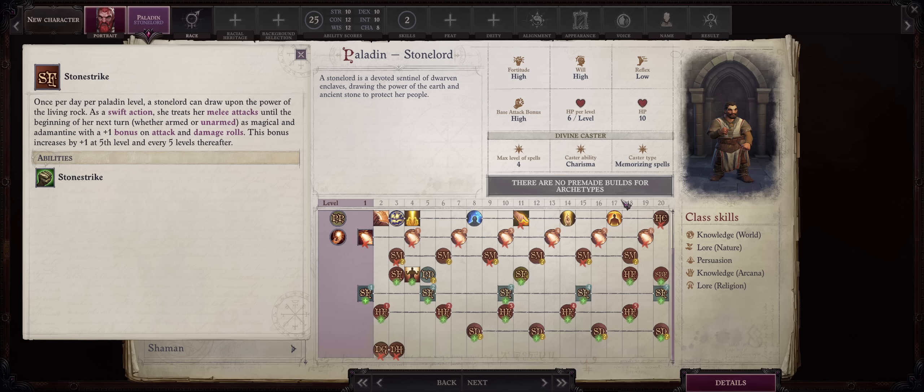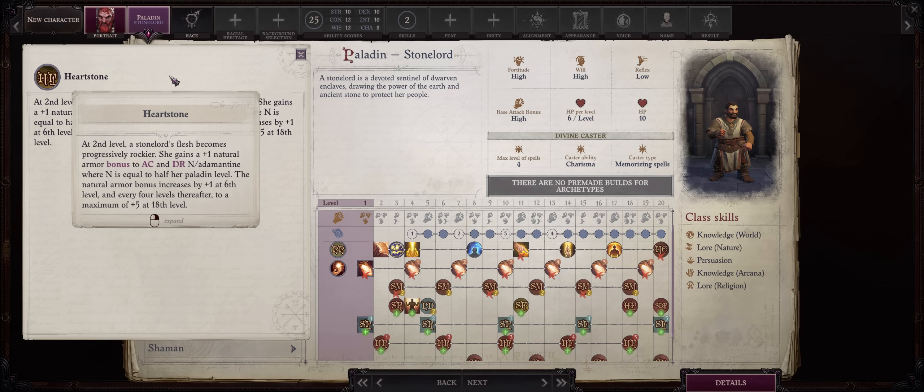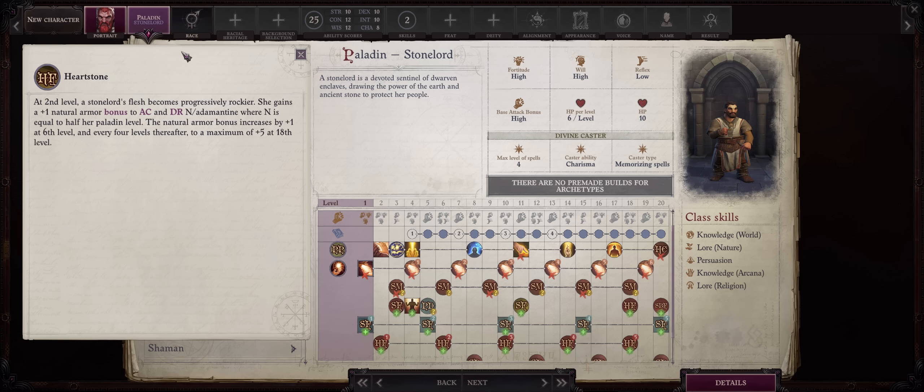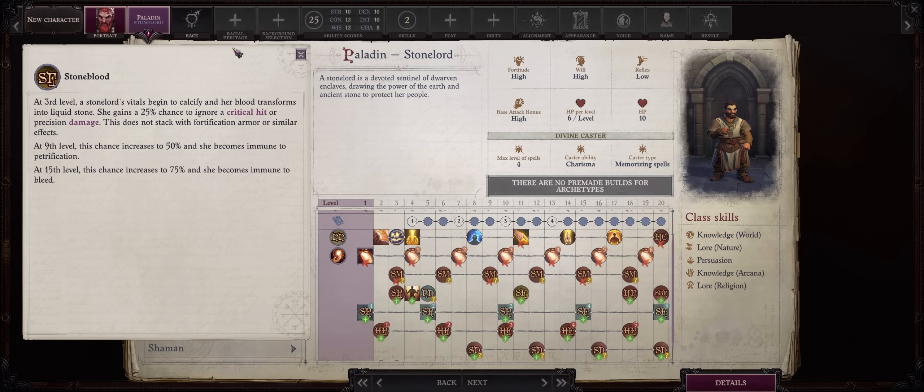Starting from level 2 you get the Hearthstone ability, which grants both a stacking natural armor increase to AC — stacking with Bark Skin, the most common natural AC source — and also damage reduction equal to half your Paladin levels, so 10 at max level. Then at level 3 you get Stone Blood, which grants Fortification — a chance to ignore critical hits or sneak attacks. At level 4 you gain Defensive Stance.